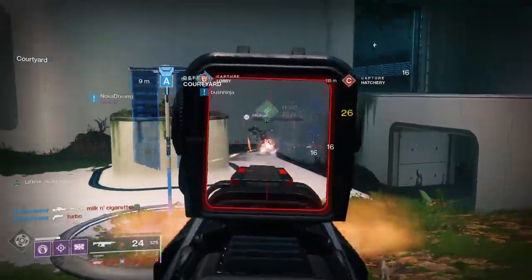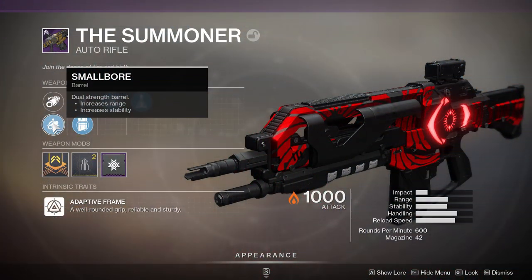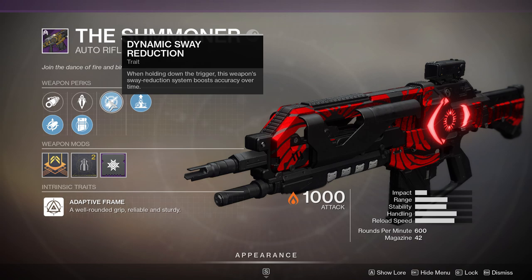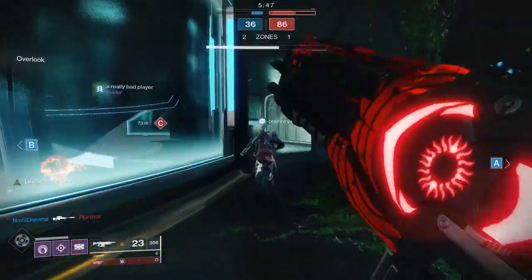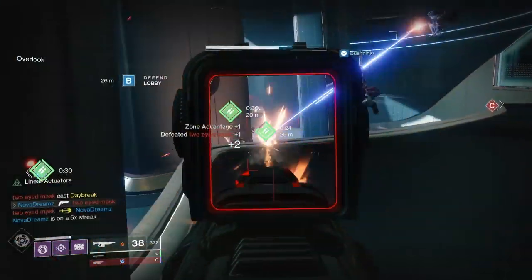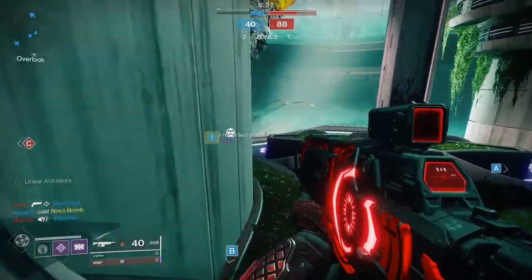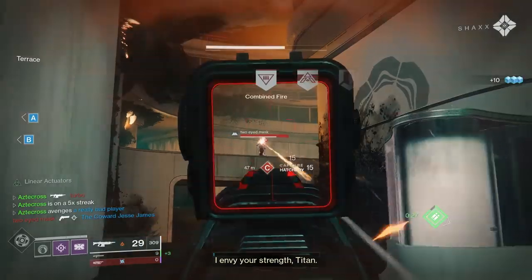Which takes us to my roll. This roll doesn't seem like a god roll whatsoever. We've got Small Bore for that increase in range and stability, Light Mag which throws up our range and reload speed — although I would prefer Ricochet Rounds here. Our first trait is Dynamic Sway Reduction: when holding down the trigger, this weapon's sway reduction system boosts accuracy over time. It can actually turn weapons completely vertical, stabilizing the weapon out especially about halfway through the magazine. If you're taking on multiple targets, Dynamic Sway Reduction can boost accuracy from target to target. It's actually really nice.